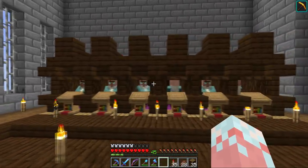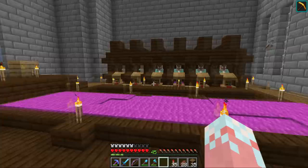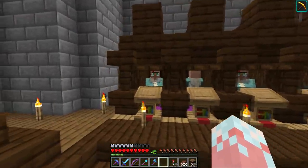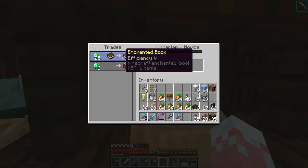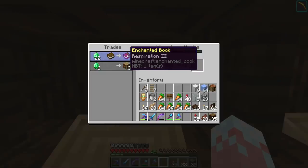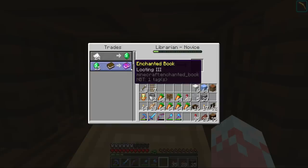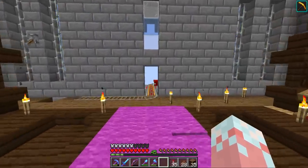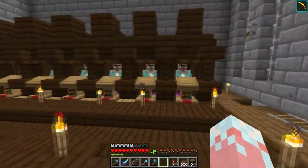Here they are, everyone, in all their glory — all the beautiful villagers in their beautiful blue coats and spectacles are now in place. I have pretty much everything. Let me show you what I've got: Fire Protection Four, Silk Touch, Infinity, Blast Protection Four, Efficiency Five. On the other side: Feather Falling Four, Protection Four, Mending, Respiration Three, Aqua Protection Four, and Looting Three. All the librarians are in place and ready to work.